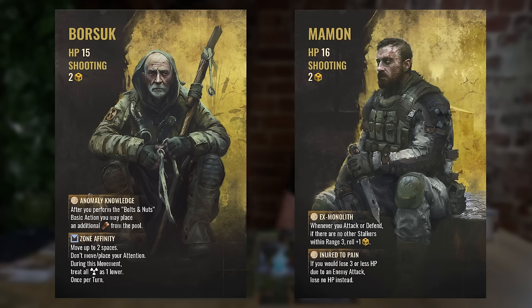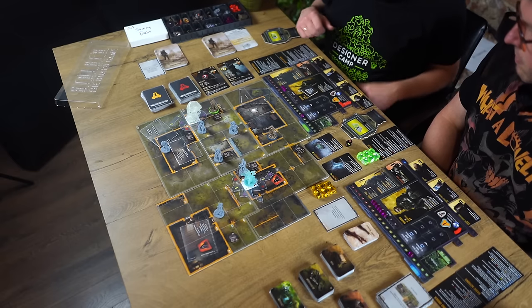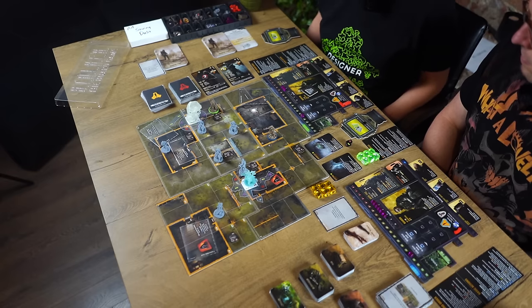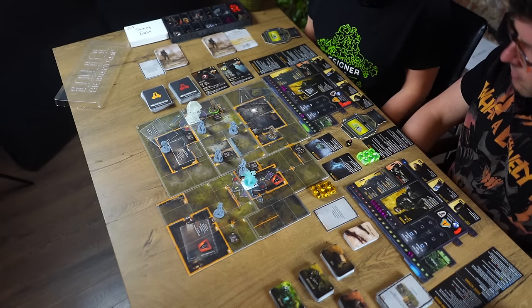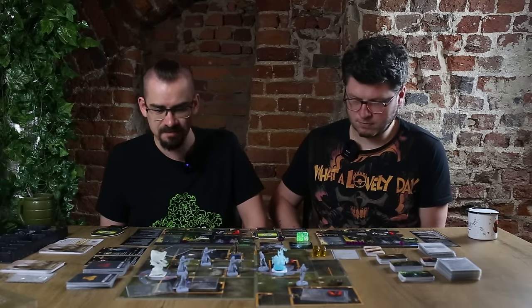My character, Borsuk, is more of an anomaly-exploring type of person. I'm already in the area of effect of a Whirligig — Stalker aficionados will know what that is. It's a gravitational kind of whirlwind which can really mess you up if you're not careful. I really want to get an artifact because they are pricey and we need some cash after this mission. So I'll be going for that artifact this turn.